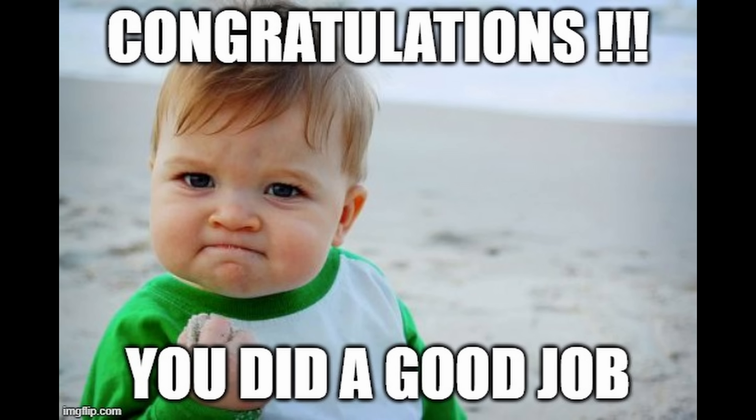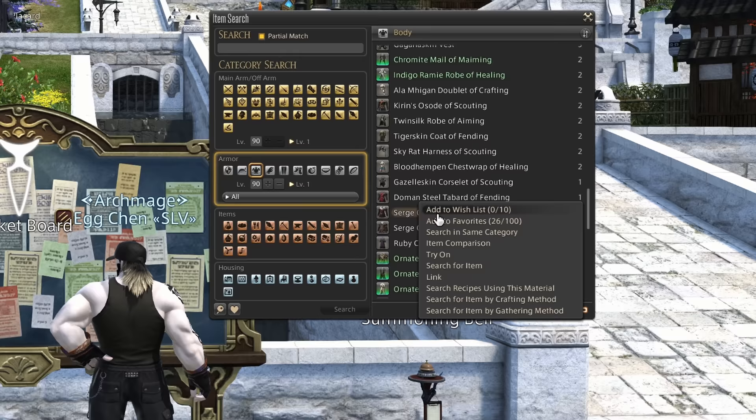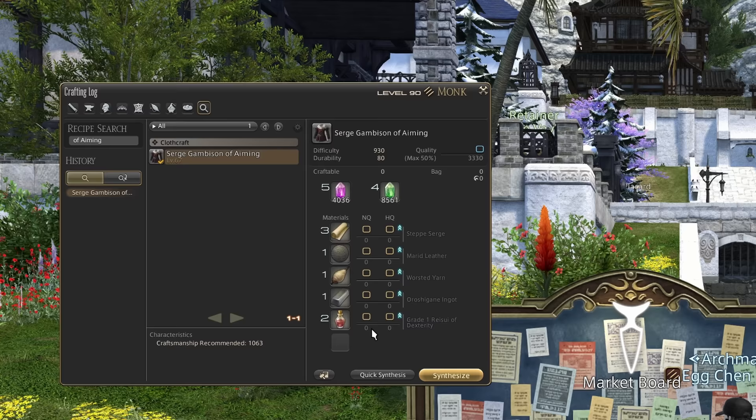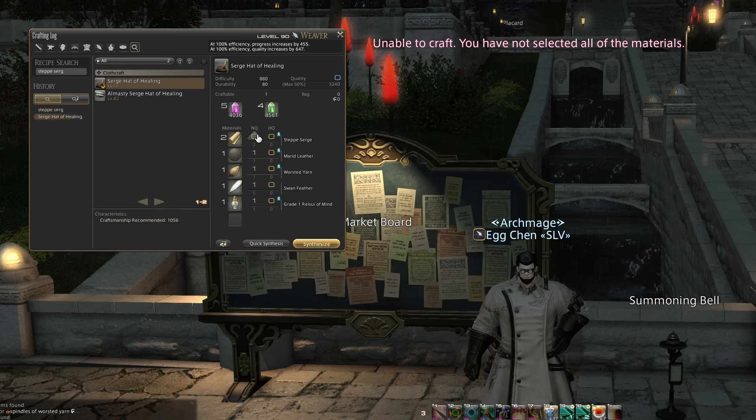So let's say this item passes criteria and we want to make it. We will look up the required mats, purchase them, craft, and then sell on our retainer. Do not make too many items. If there are zero items and it sells often, maybe make a max of three. You don't want to have too many items sitting on your retainers for too long — it's simply clogging up your storefront. If there's already one or two items for sale and you're selling with some competition, maybe only make one or two. Repeat this process until your retainers are full.